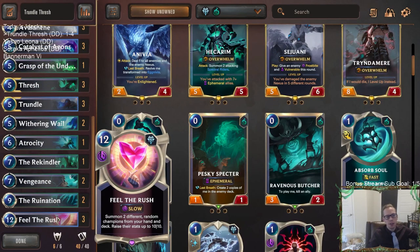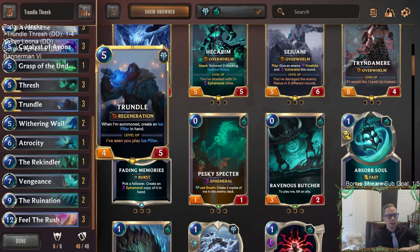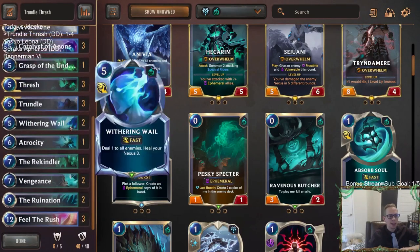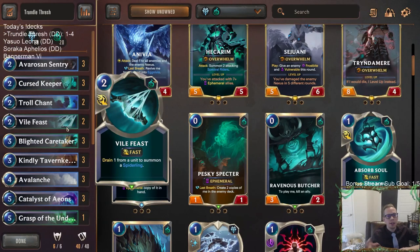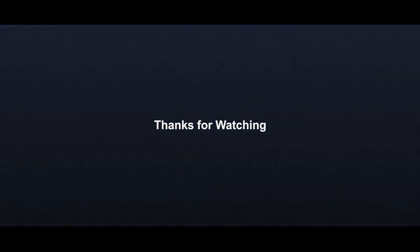I think there's a lot of good stuff with our deck - it just needs cleaning up around the edges. Feel the Rush is incredibly good - Feel the Rush with Trundle is awesome, Feel the Rush with Thresh is also awesome. These are both good champions to play on turn five. The last seven or eight cards in the deck list just kind of need to change. Hit that like button on YouTube, leave those comments, and try this updated list - let me know how it goes. Thanks for watching and I'll see you for the next video.